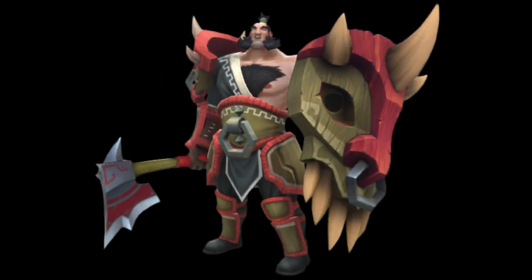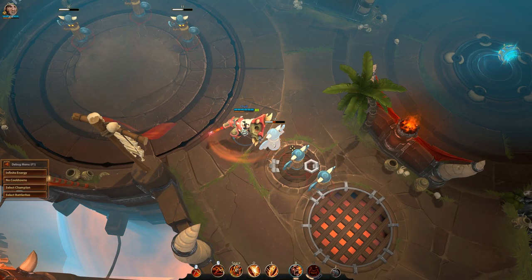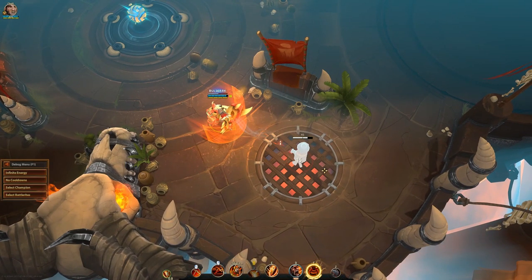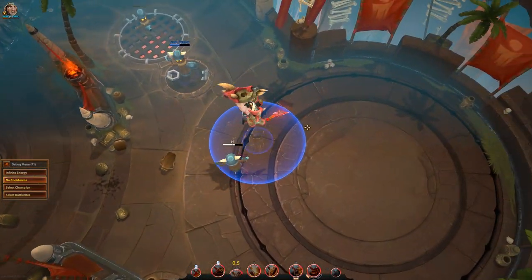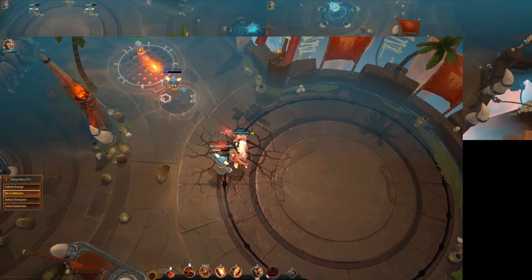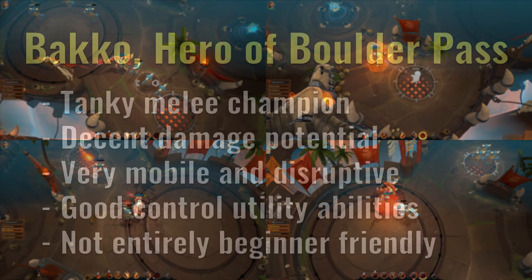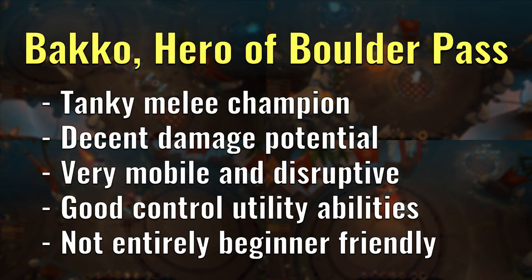Bako is a tanky melee champion who excels in controlling and disrupting enemies in a fight with his axe and shield. He has some decent damage abilities both in melee and ranged scenarios, and he can dish out some decent damage if left unchecked for a while. In terms of mobility, he has quite a few ways of moving about the battlefield while damaging people, and this really helps him fulfil his disruptor role. His range of control and utility abilities is what I think makes him shine the most, so definitely use them to your advantage whenever you can.